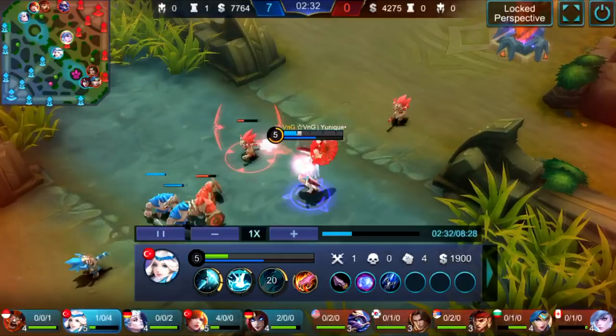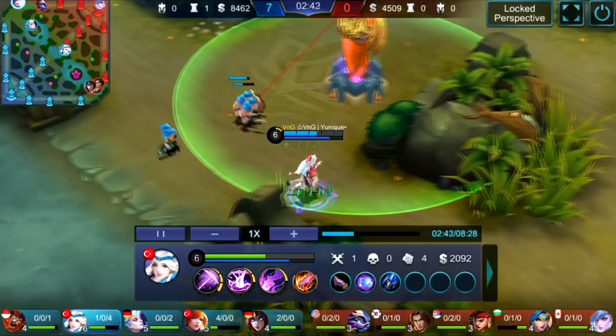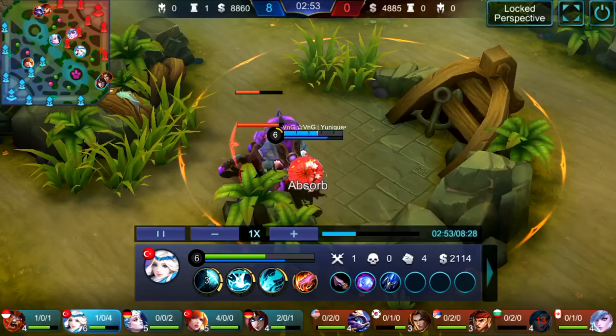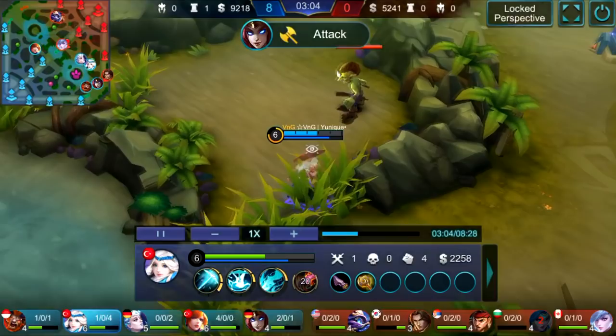Playing Kagura mid lane lets you roam around the map and gank other lanes with your poke and engage. He's poking the tower a bit and checking the enemy blue buff. Kagura stays close to the wall so if she needs to run she can dash over it and escape. No one is coming to contest, so she just takes it and roams around the map, always watching the minimap.